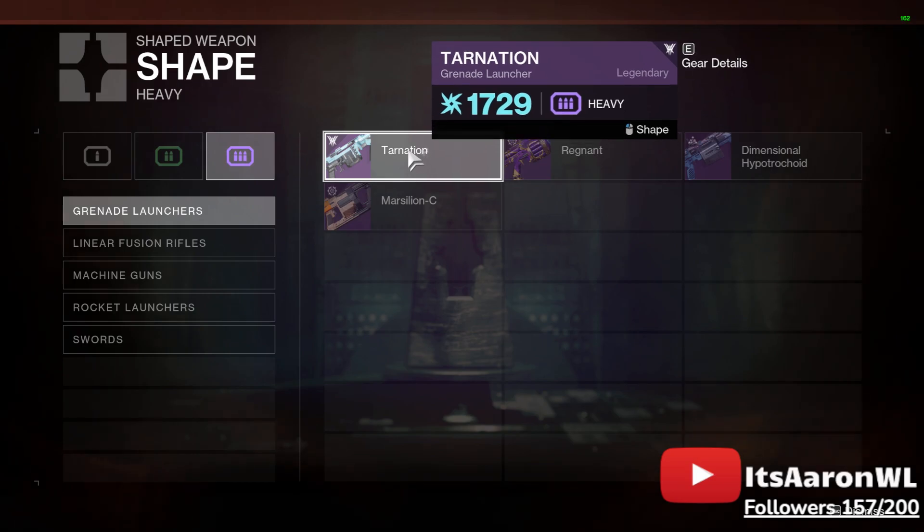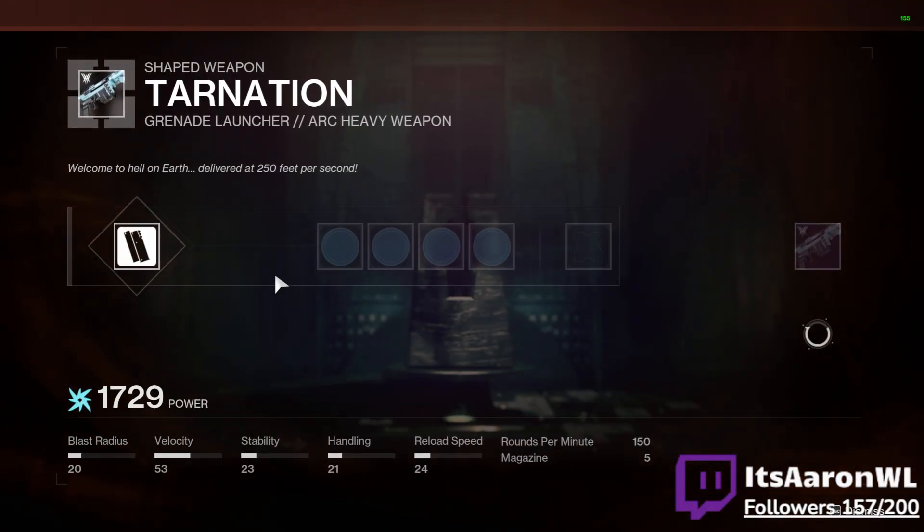We go over to the Enclave and we craft it. Now it's 1729, which is higher than the most powerful weapon that I have.